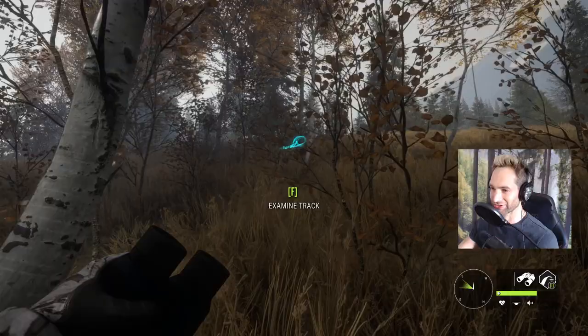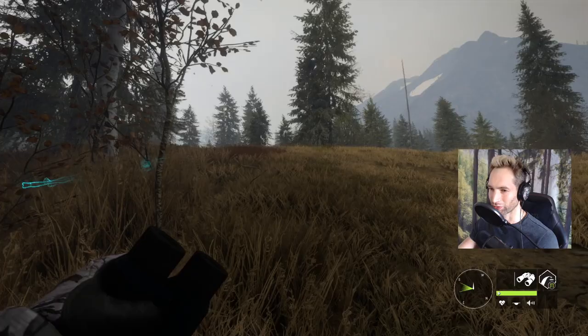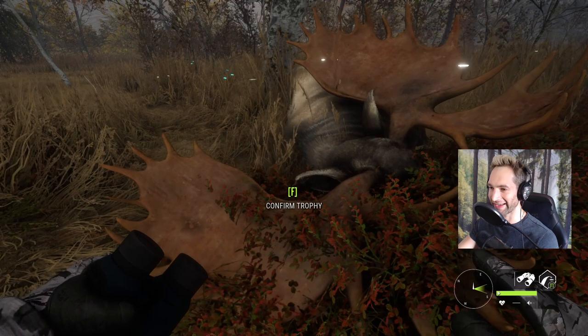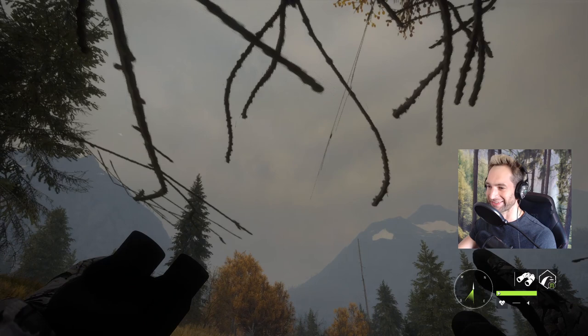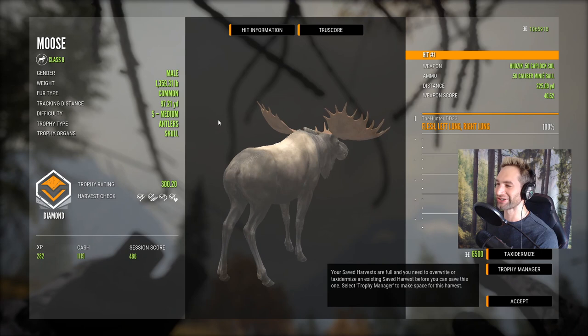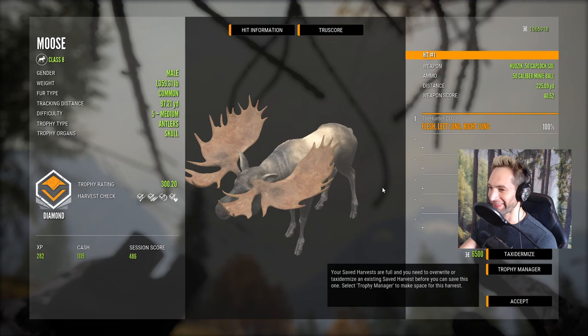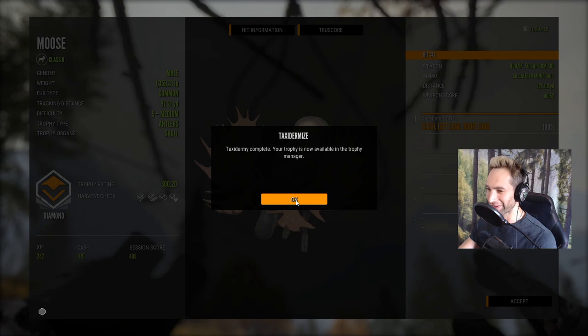He's piled up here — he went maybe 50 or 60 yards, he really didn't go too far at all. It's still pouring rain but we're going to go over here and pick this thing up. Wow, look at the palmation on that thing! A 300.20 monster diamond bull moose — we double lunged him at 225 yards with the muzzleloader. That is one incredible diamond bull, and that's actually our first animal on Layton Lakes. Our first bull is a 300-plus diamond bull.